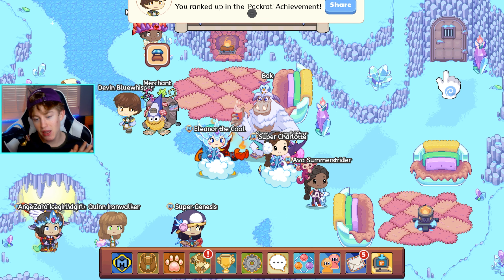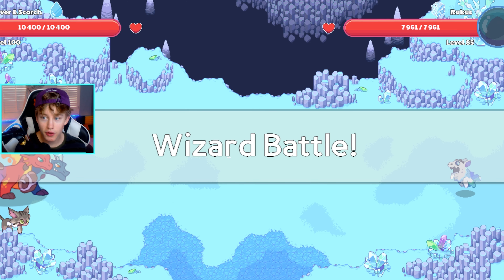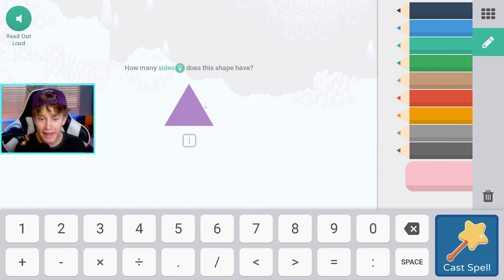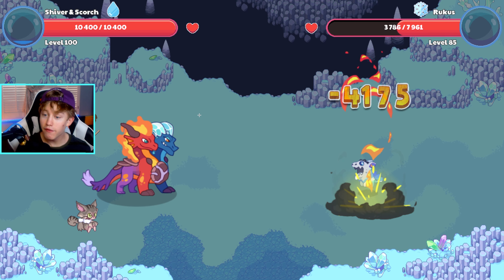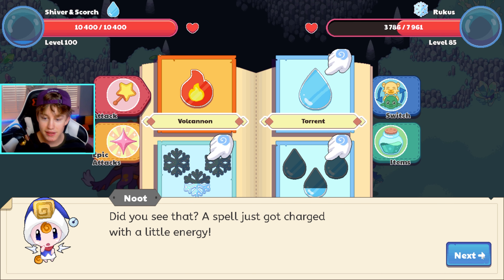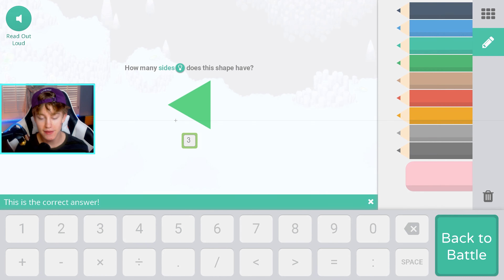We're gonna start it off nice and easy. We are gonna go to Shiver Chill. Now Shiver Chill is ice, so Shiver and Scorch should absolutely destroy him because they have fire spells and stuff like that. This should be a pretty easy battle, but as we move on we're gonna move on to harder battles. Let's go ahead and enter this battle. We are versing a Ruckus. We're gonna use Volcanon first and maybe we'll even test out the epic attack. Let's see the first spell versus Ruckus - 4,175 damage.